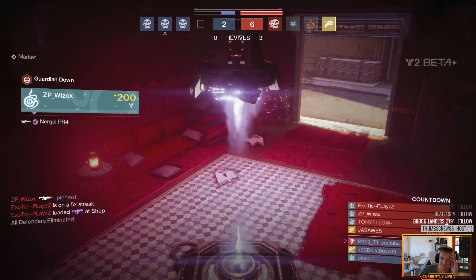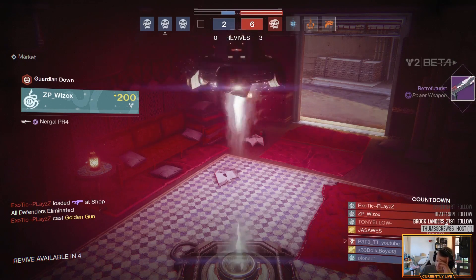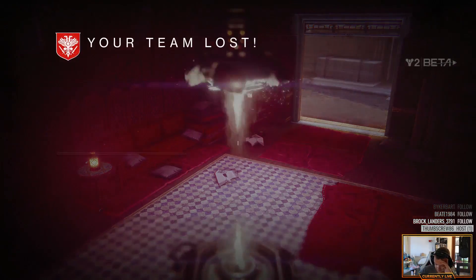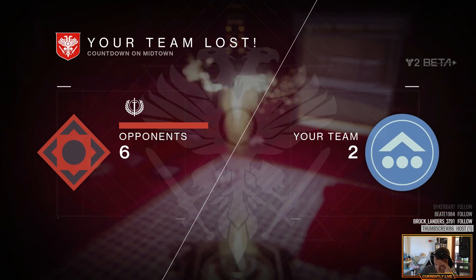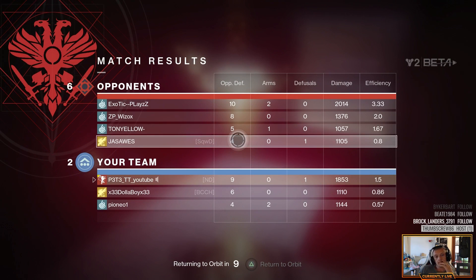Number nine: select the right weapons. I tried to take my scout rifle into competitive PvP and was surprised when it didn't work well. Through the beta, hand cannons, auto rifles, and pulse rifles were exceptionally good. Make sure you go into this game mode with the correct arsenal — a close-to-medium range weapon and a medium-to-longer range weapon is always going to be handy.